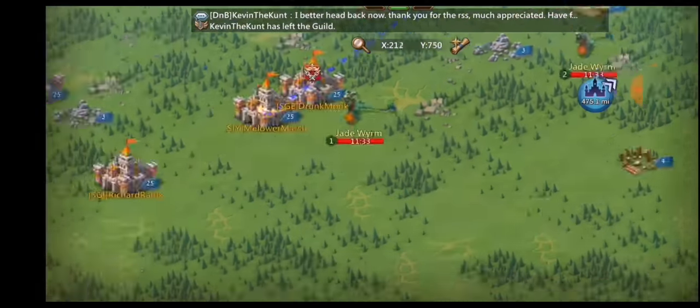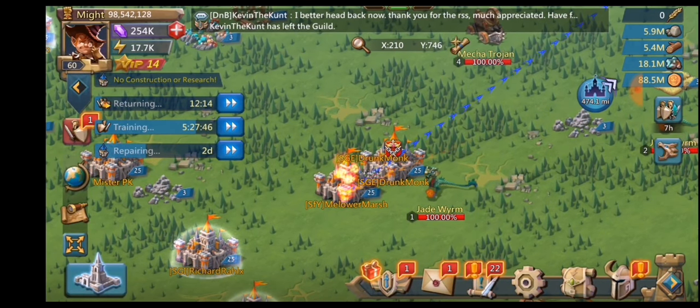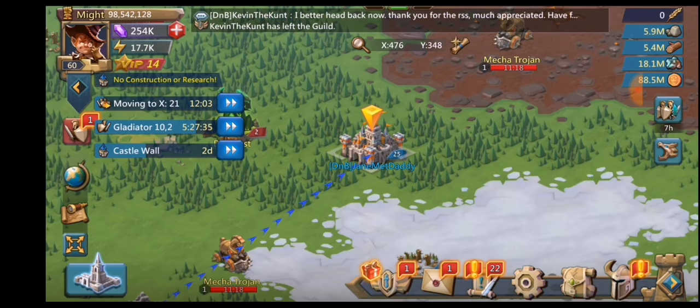A lot of times I'll be running Trickster here. My alt account was then burned by SGE Drunk Monk. He's probably taking whatever resources the account has — it is a hyper farm so it does have resources.